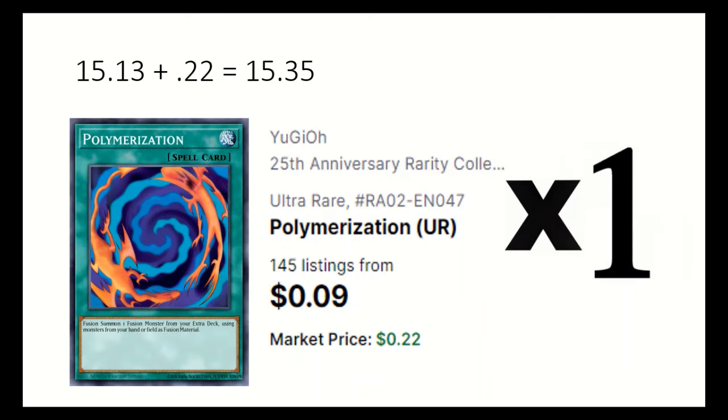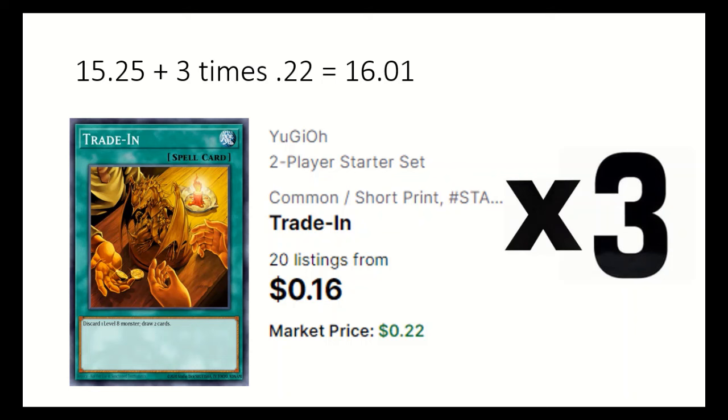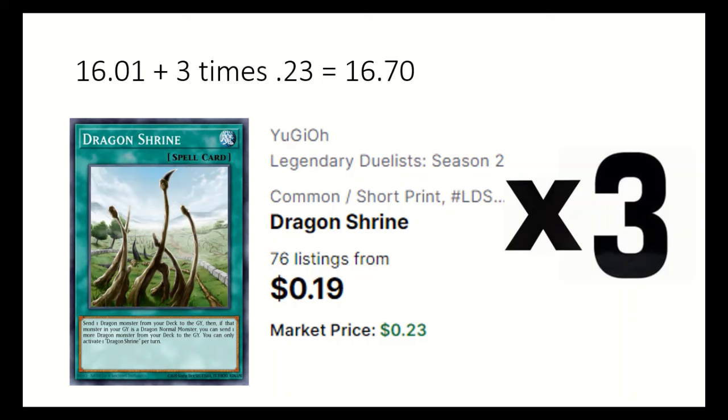1 Polymerization to fuse with. 3 Trayden, which discards a level 8 to draw 2. 3 Dragon Shrine sends a dragon from deck to grave, and if it was a normal monster, you can send another one.